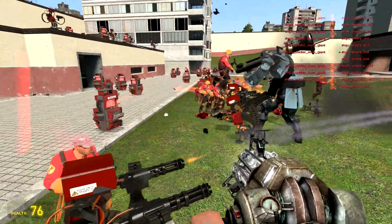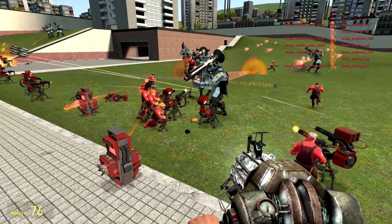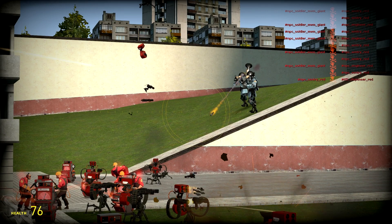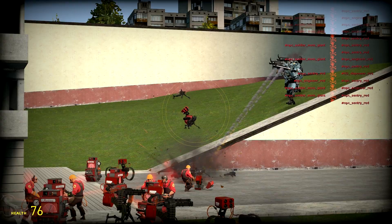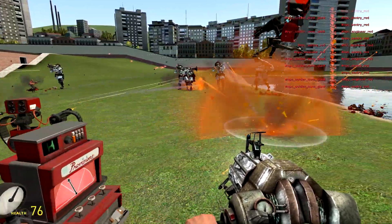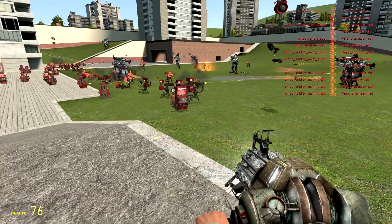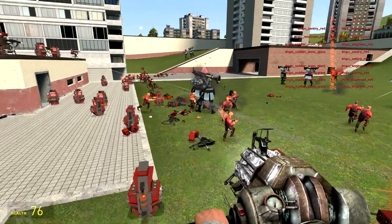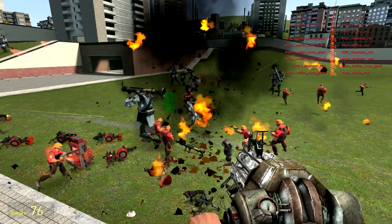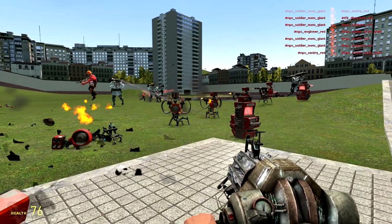If they can get past this line there's no sentries really back here except the ones on top. Yeah, they can navigate the map very well. They're destroying the sentries in the far back - firing at one right there, oh just blew it up! Yeah, it's not looking good.